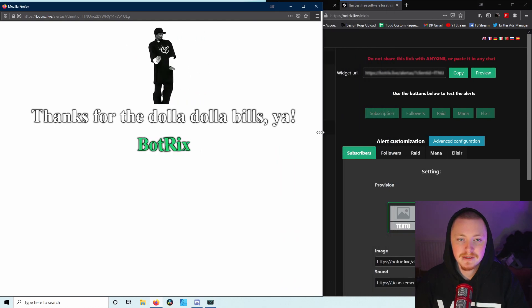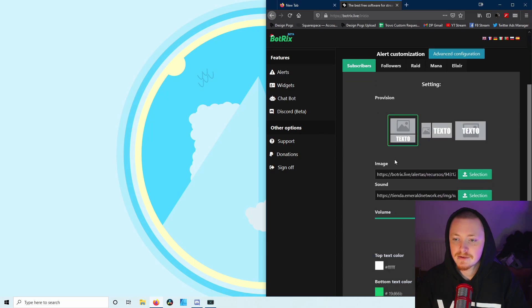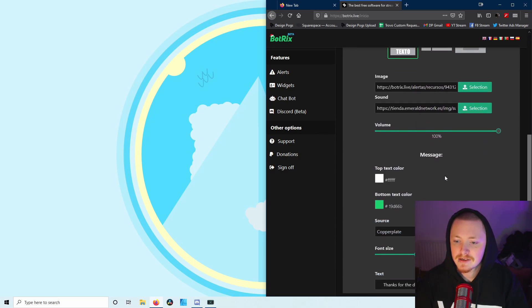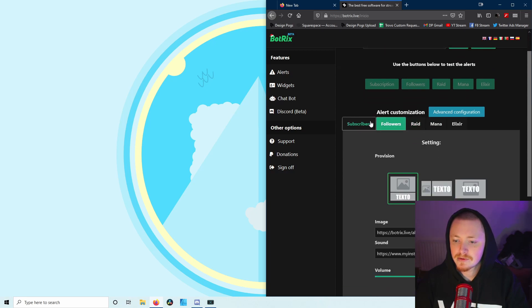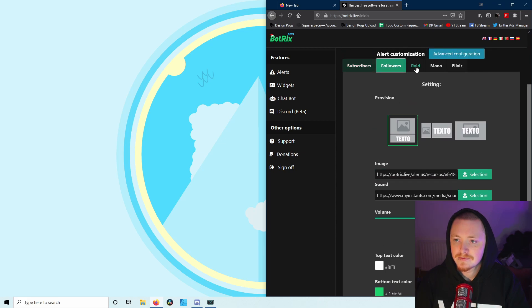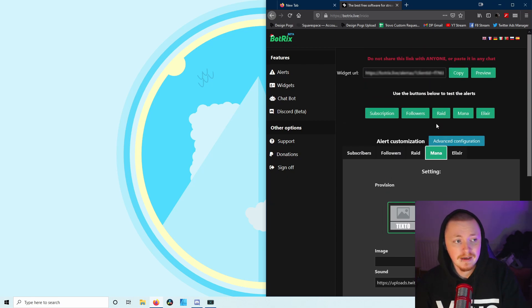You can upload your own sounds, adjust volume, and do the exact same customization for follows and raids. There's even stuff for spells - it will show the image of whatever spell they used, so if someone gave you a chicken you'll get the chicken displayed. I think that's pretty cool. You can press through all the different alert types right here.